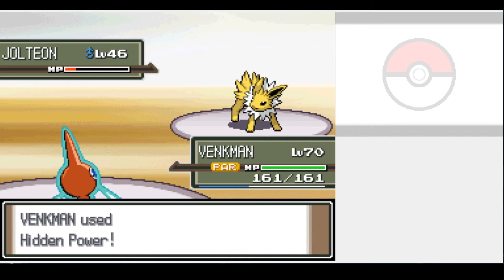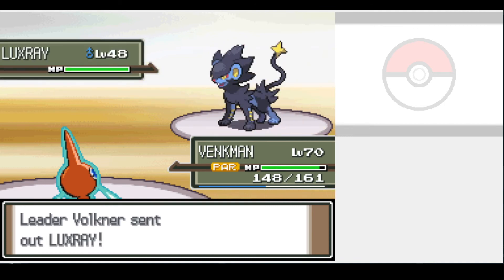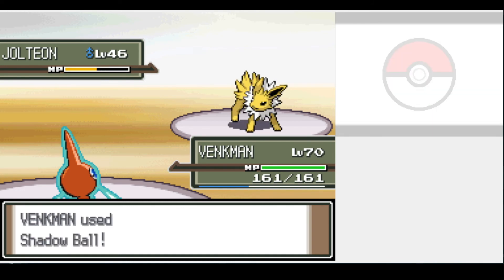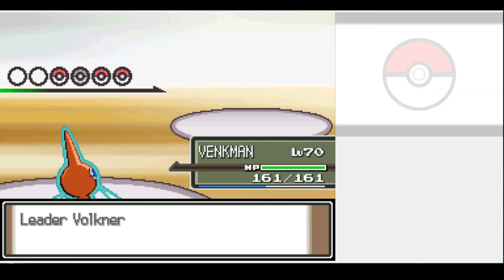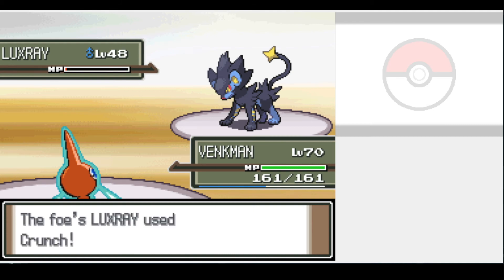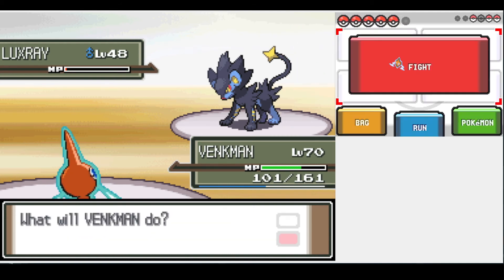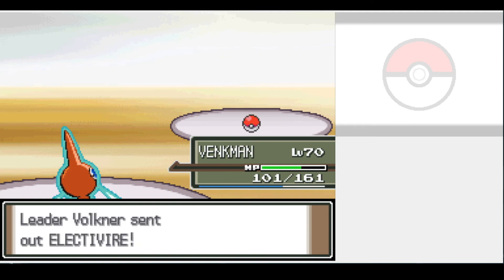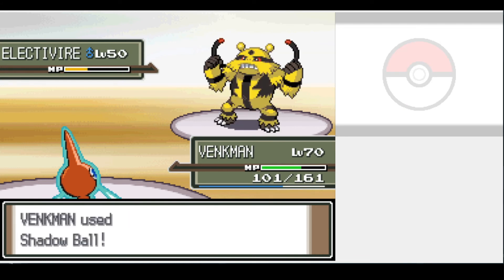Jolteon hung on from our attack and paralyzed us with Thunder Wave. He healed with a Hyper Potion before hitting a weak Charge Beam and going down in two hits. Luxray also hung on from our attack and brought us to half health with Crunch, then into red health as we lost the turn to Paralysis — he finished us next round. I tried again holding a Cheri Berry, but we didn't even need it. Turns out Jolteon was in a damage range, as this time Shadow Ball one-shots. Luxray did hang on but we one-shot him with a crit on the turn he healed. We even got crits on Electivire and Raichu — that's insane. I've never had this kind of luck in a Pokémon game.